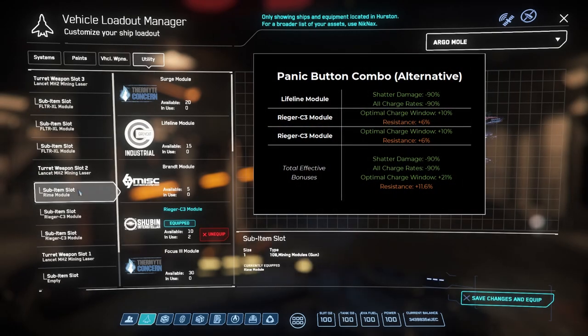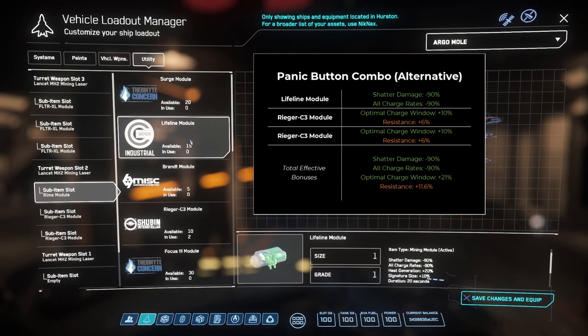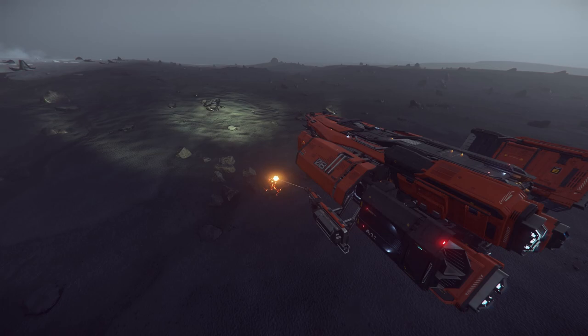Alternatively, you could use the Lifeline module instead of the Rhyme module, which reduces the charge rates and shatter damage by 90%. However, the Rhyme should allow you to avoid disaster in most cases. I'd keep one laser with this setup if you plan to show new players how to mine.